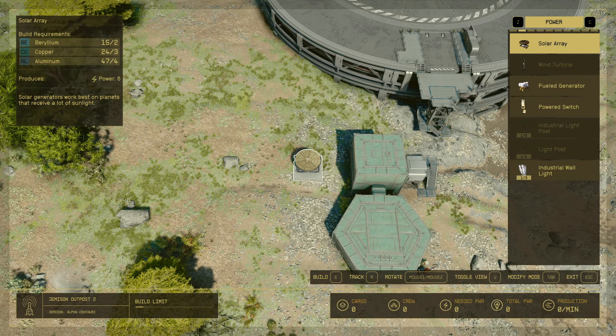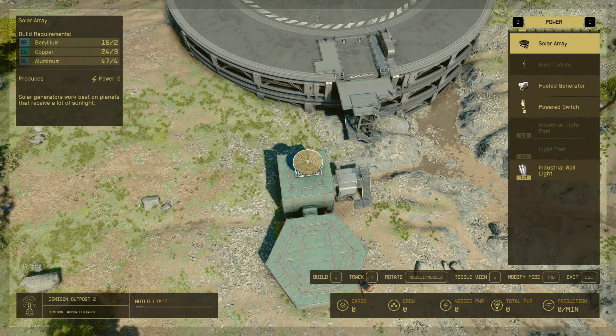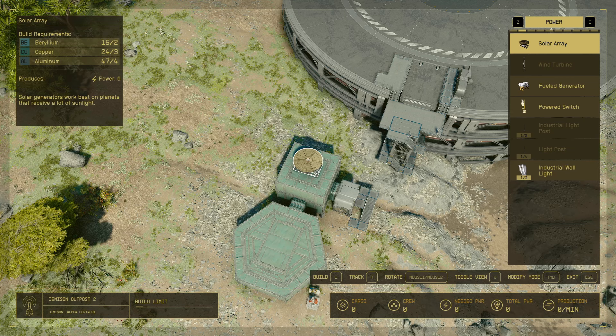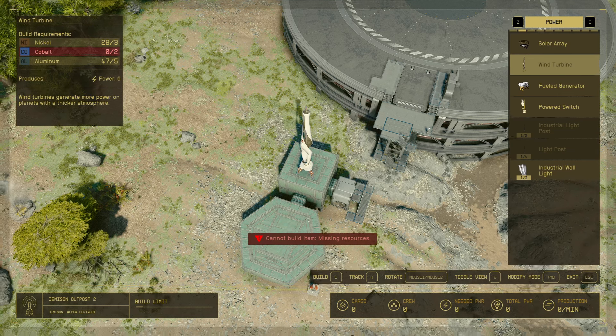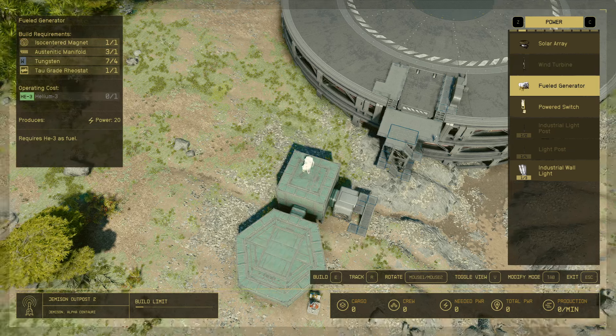If you're at early levels, note that the solar array produces six power on this planet, but that number changes based on the planet's ability to get sun. On an ice planet that doesn't get a lot of sun it might be a three or four. Same thing with wind turbines, which also require cobalt — it's six here, but on planets with no atmosphere, no wind, or no plants, it could be a three or four. On this beautiful planet with New Atlantis, it's a six.